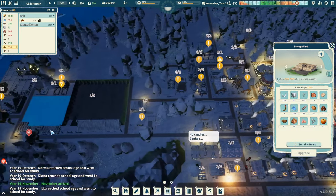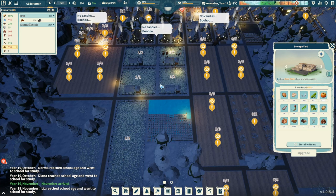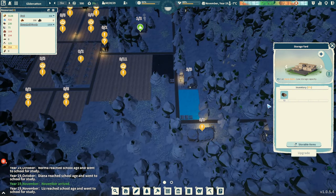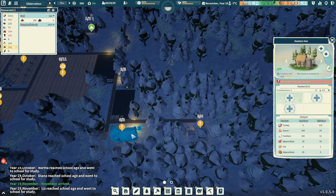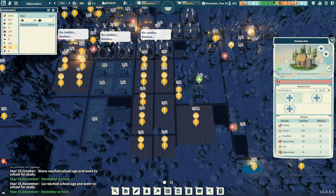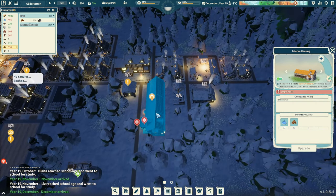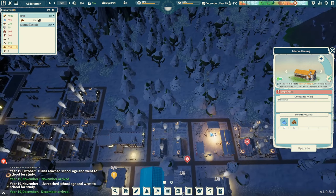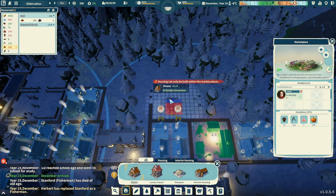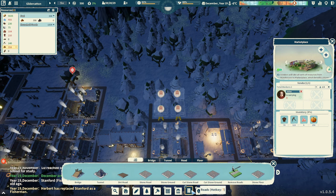We've got another storage here — a storage yard. The storage yard over by our farming area looks fine, it's got plenty of room. We've got two more storage areas here; one is restricted to timber. Hunter's hut is empty. We need to get more grown-ups. What we could be doing is thinking about even more housing. The temporary housing is empty — that's actually a good thing. There's our marketplace. Let's put down a few more houses and make ourselves a little city block here. I'm going to use dirt still.